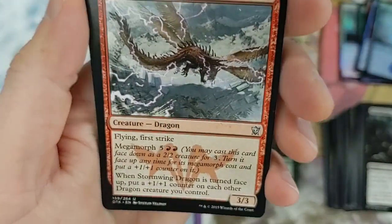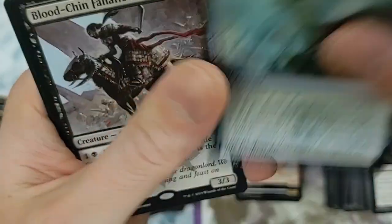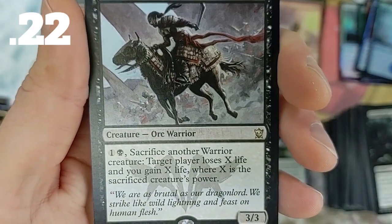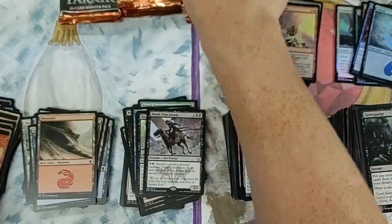Cunning Breeze Dancer - another one of these dragons everywhere. Stormwing Dragon - another dragon. She'll Die Ornament and Bloodshin Fanatic: sacrifice another warrior creature, target player loses X life and you gain X life where X is the sacrificed creature's power. There you have it.